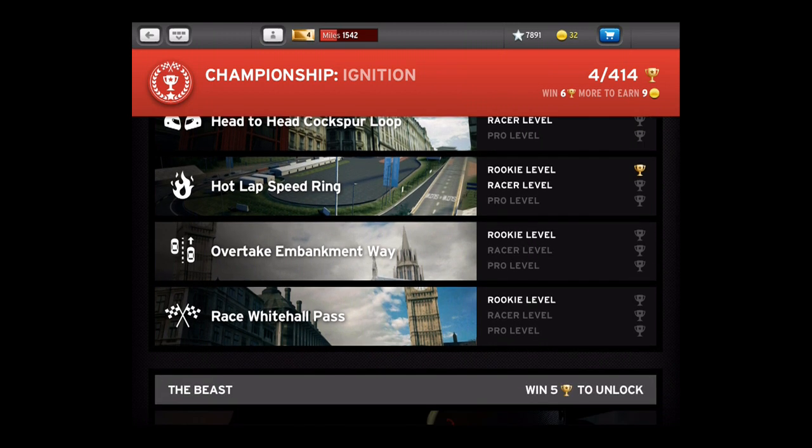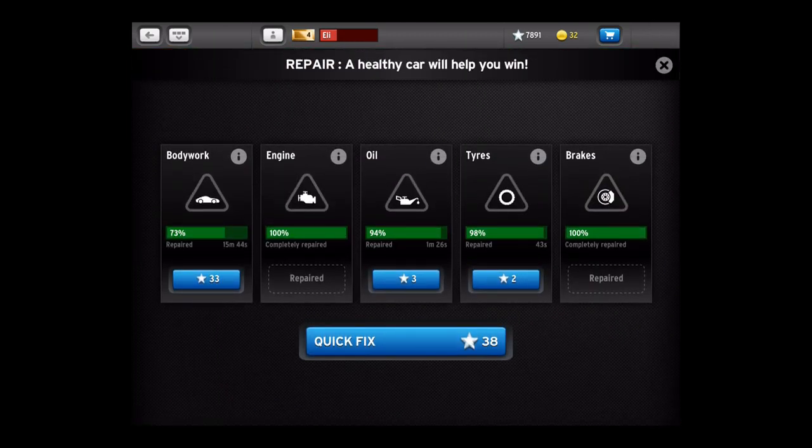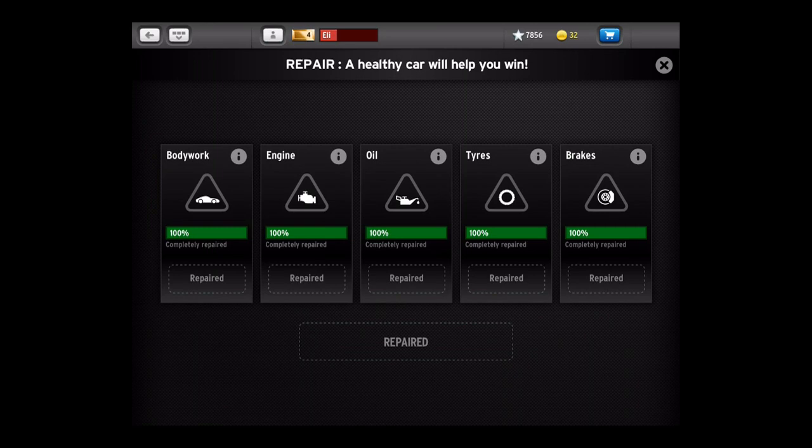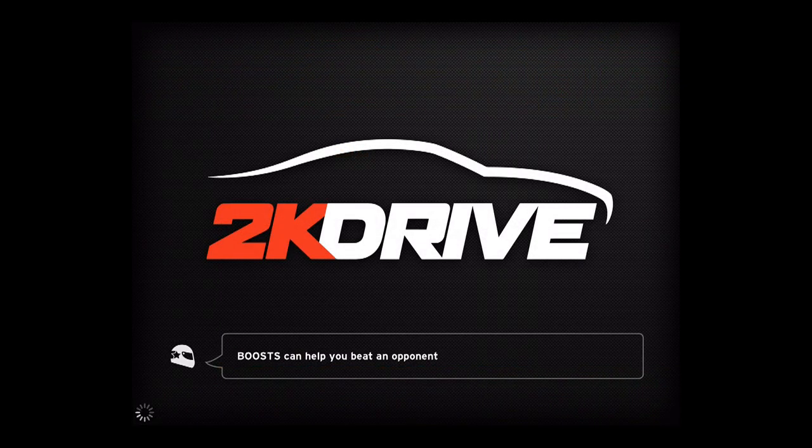There's tons and tons of content in this game, to the point that you can just keep playing the same races over and over. So here's the repair mechanic. It's kind of got that free-to-play-ish element to it in that all my stuff is on these timers waiting to be repaired. Or I can just hit the button and spend the stars and repair it instantly.